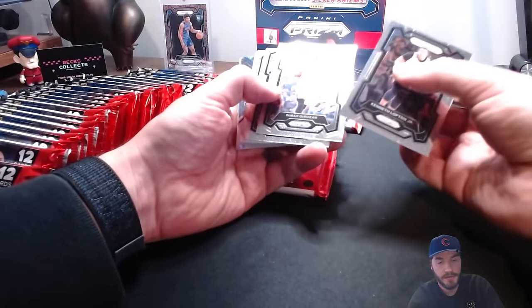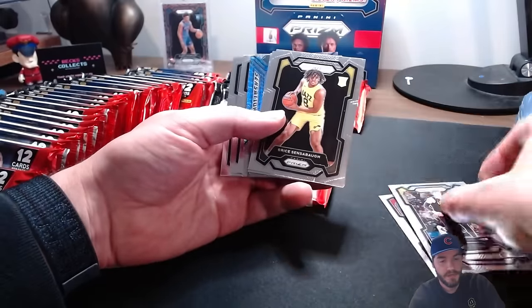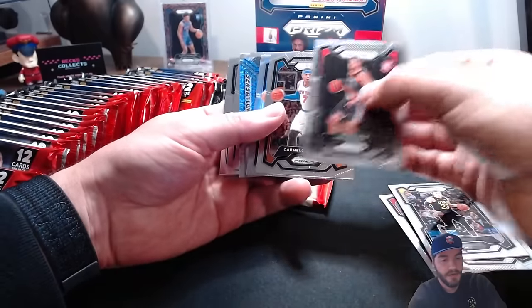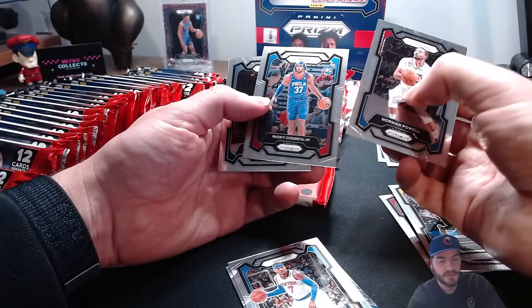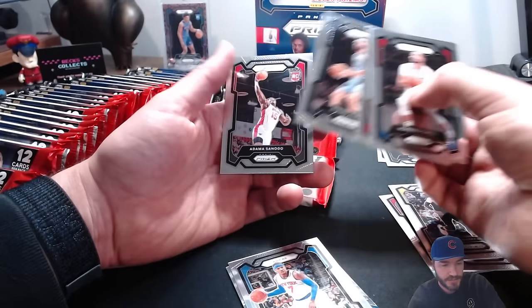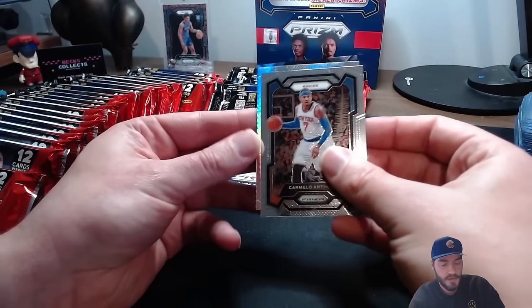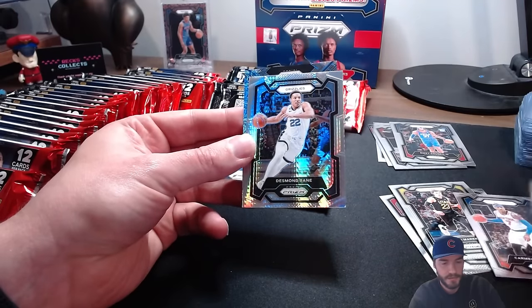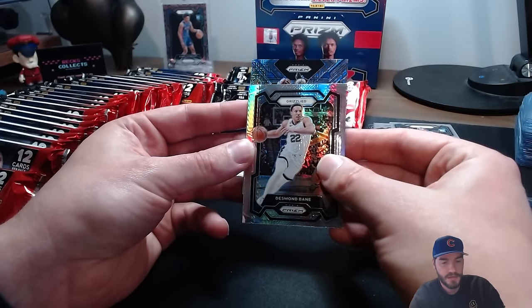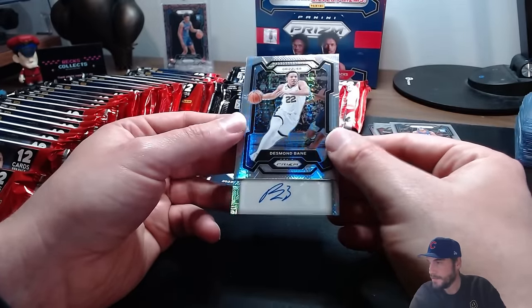We got a sig in here - Bryce Sensabaugh rookie card, Chris Murray rookie card, Carmelo Anthony, Norman Powell, rookie Kountif, Steven Adams - fellow New Zealander, shout out. Got two rookies in the back. We got him on the least. Looks like our hyper prism is somebody on the Grizzlies - I think it's a Bane. And I think here we're going to get our next signature.